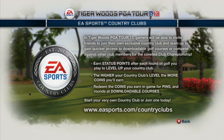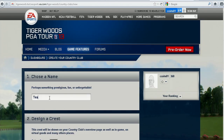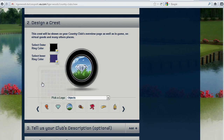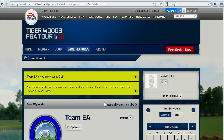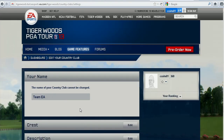Another awesome new feature in this year's game is EA Sports Country Clubs. This feature is going to allow you to connect, compete, and collect alongside your clubmates for the coveted title of club champion. Within the demo, we're going to tell you how you can start building your very own club using the web and your own PC. This web-based country club tool will allow you to get an early start on your country club, so once the full version of Tiger Woods PGA Tour 13 ships, you and your team will be ready to take on the world.